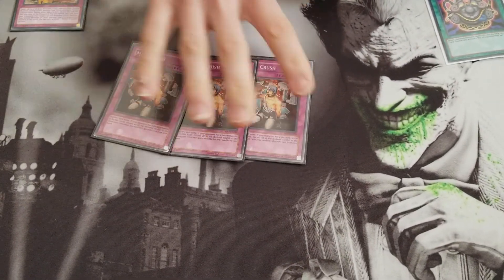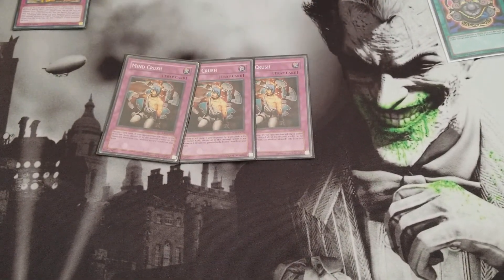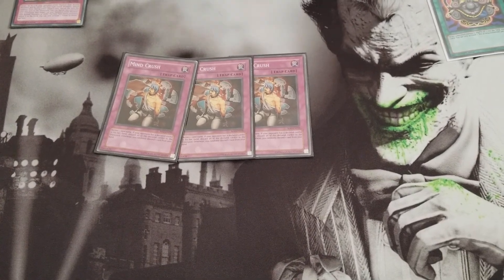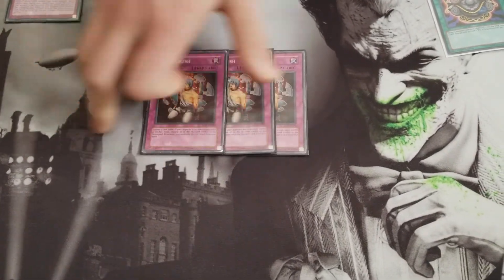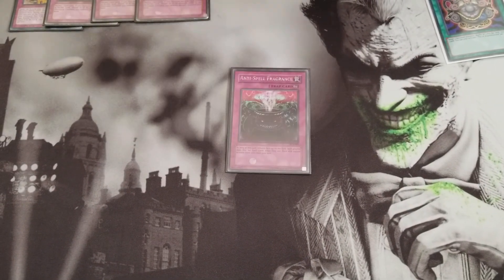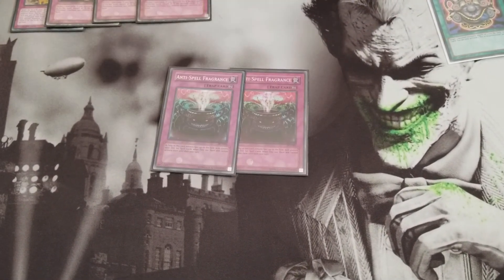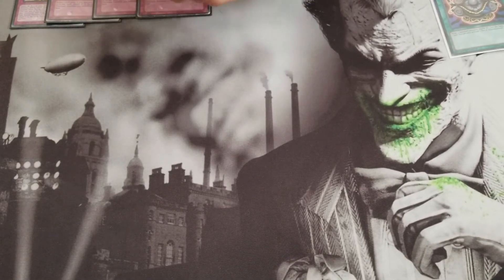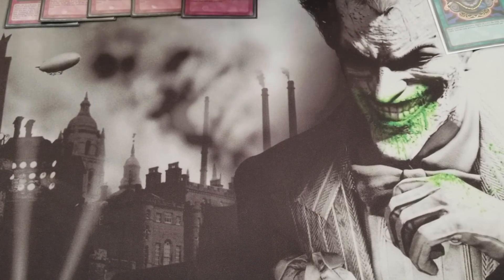3 Mindcrush — I'm definitely going to keep this. I didn't see it at all this tournament; I saw DD Crow a lot more and DD Crow came in so clutch, but this is going to stay because it's broken. 2 Anti-Spell because Pendulums are still kind of a thing with Pendulum Magicians. Your 3rd Twin Twister for back row heavy decks.